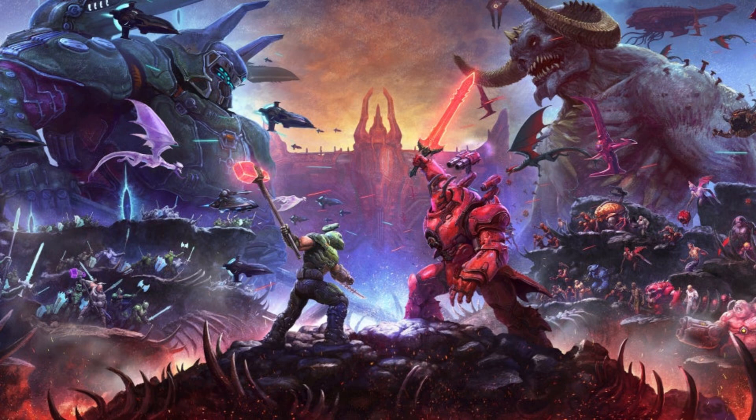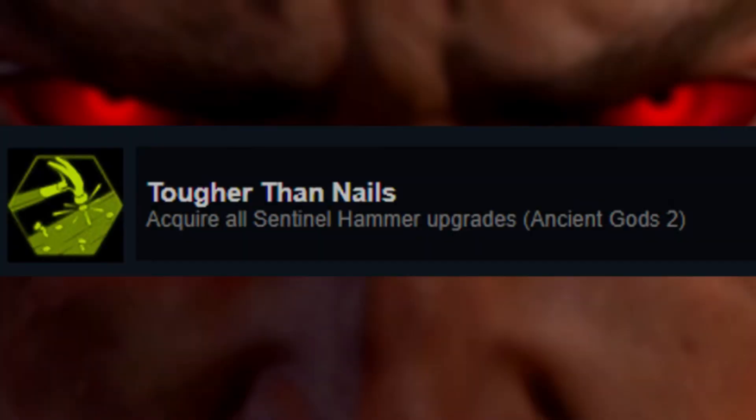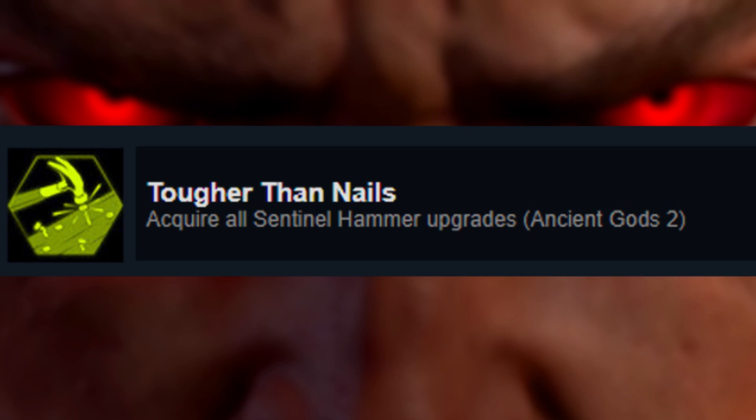We also get a glimpse of the Slayer holding the Sentinel Hammer, the new weapon being added into the game's second expansion. Judging by the art, I think it's safe to say that the Betrayer will gift us his hammer at some point early in the expansion. It seems like he has his own hammer though, as he can be seen wielding a Sentinel Hammer with a purple glow. The Sentinel Hammer was leaked along with the Achievement leak a couple of days ago, just like the rest of these levels.